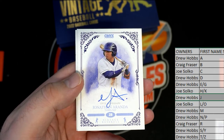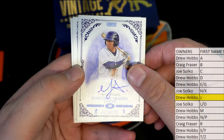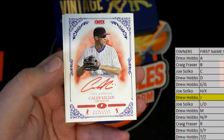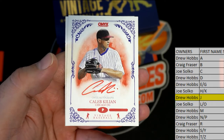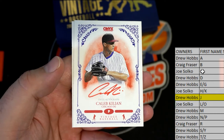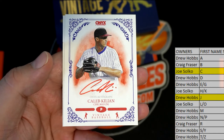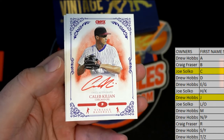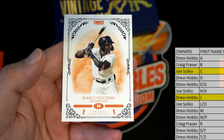Drew, H — Aranda, nice. All nice card. And then we have Caleb Killian right there — nice one, got the red ink, damn nice auto. Joe S, that's you tonight. Caleb Killian, and then we got Luciano — going out to Drew.